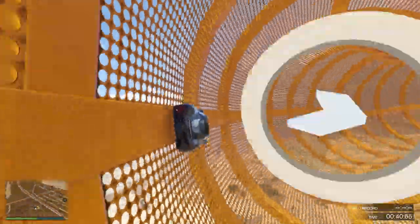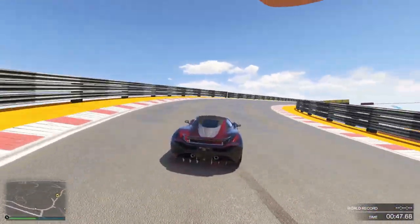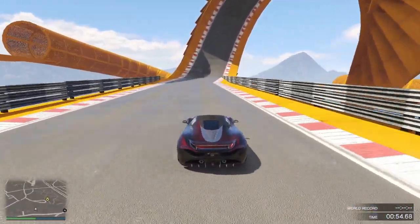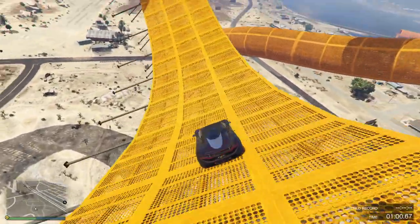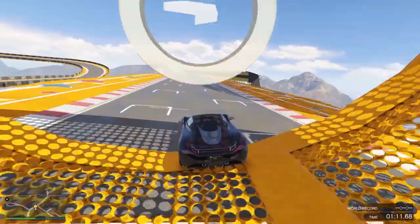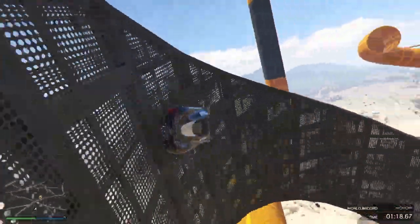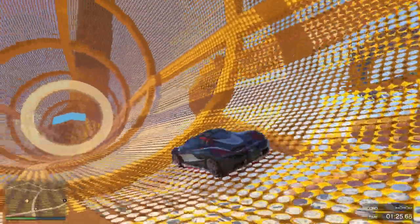Go down a little. Alright, down we go, then lounge here. Looks like we're doing a loop-to-loop. Looks like we got another one. Alright, going around here. Looks like we got a wall right up here. Spun out, but we made it. Not bad.